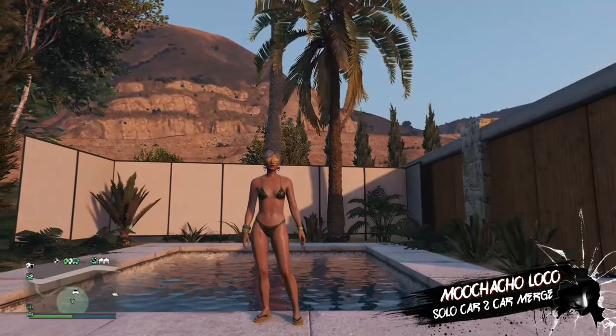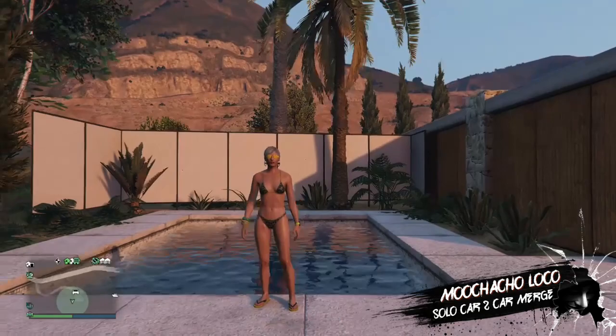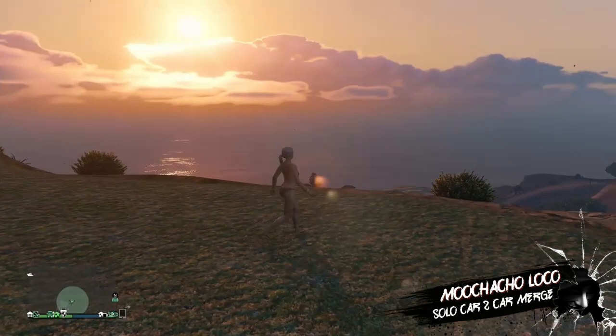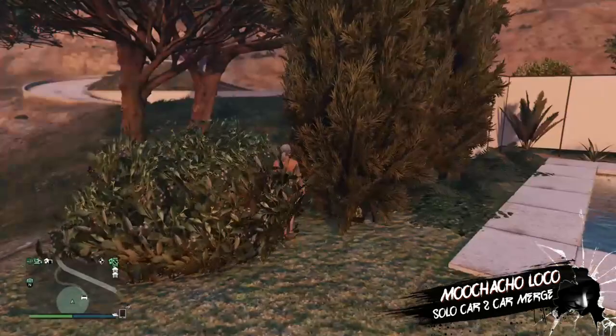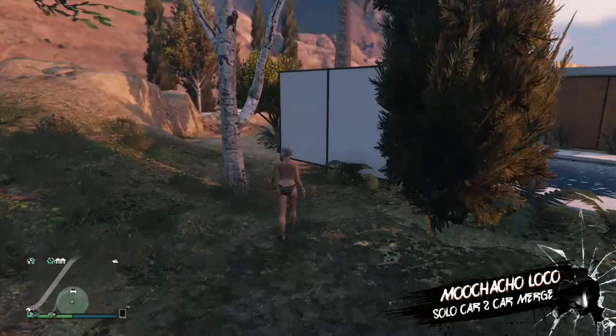Hi guys, I'm Machacho Loco and welcome to my channel. Today I'm back with another GTA 5 Online glitch video. In this clip I'm going to show you a new car-to-car merge. The merge we were using before with the faggio in the arena has been patched — Rockstar bricked the faggio, you can no longer push it around. This is perfect for you guys that still want to put Benny's upgrades, rims, tires, and paint jobs on legendary motor vehicles and other vehicles.